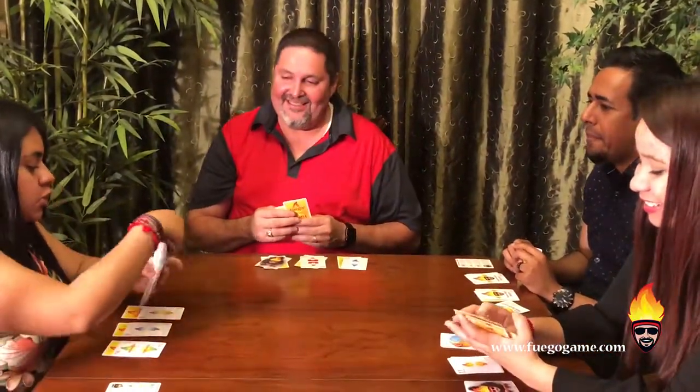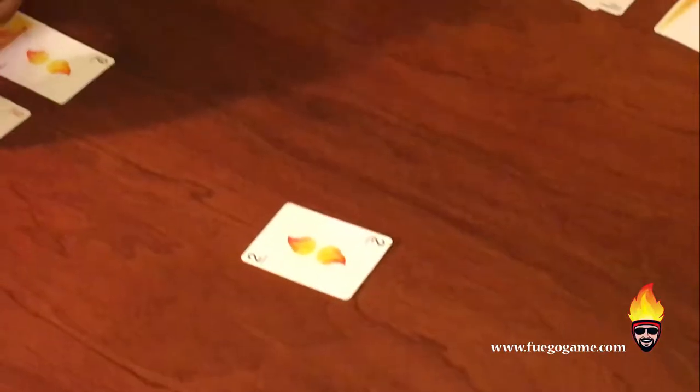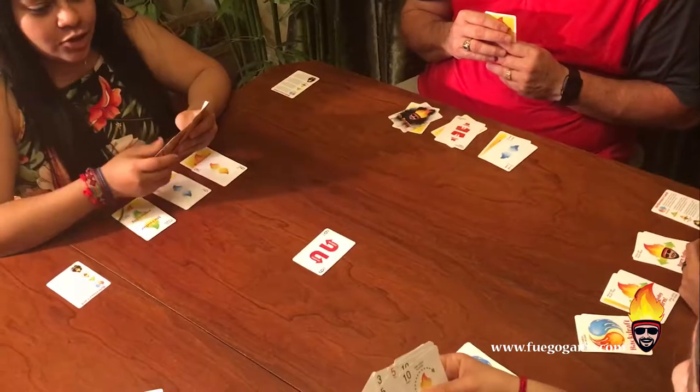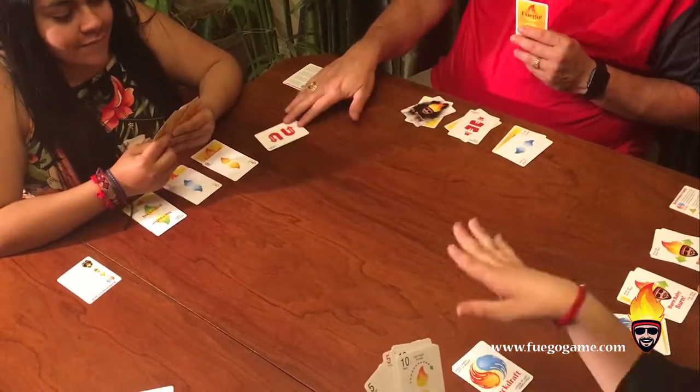It's my turn, and I'm getting rid of my 2. I'm going to go straight to a 12 since I have a burning card that I'm going to use later. Okay, reverse it back to you. Wait — that was a mistake, because it was actually my turn, so I took that back.